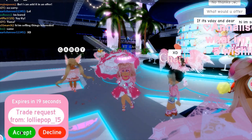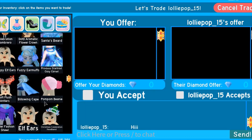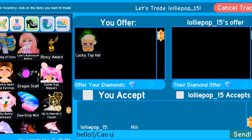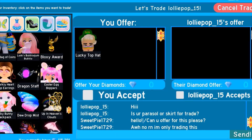Alright, now we're gonna trade the same item. I already have it, so I'm going to try to trade the Lucky Top Hat. Can you offer for this please? Oh no, right now I'm only trading this. It's gonna be hard to trade these away.